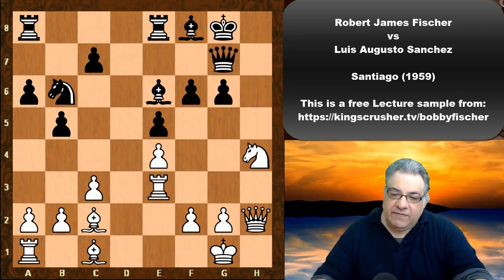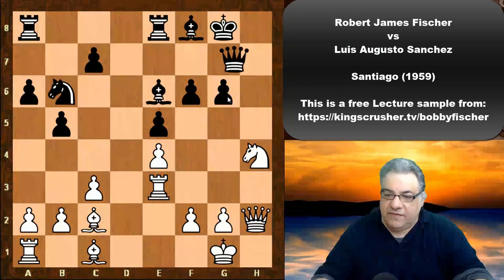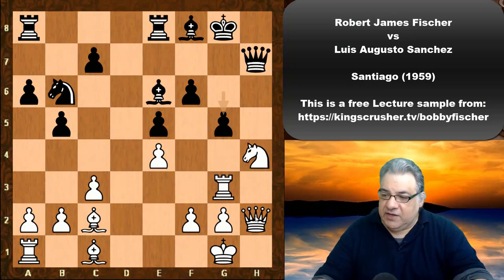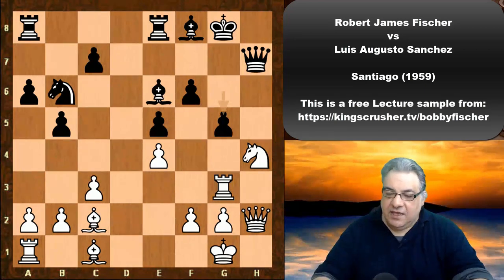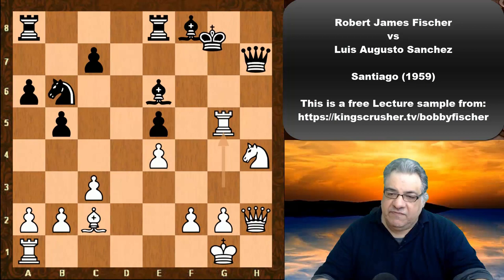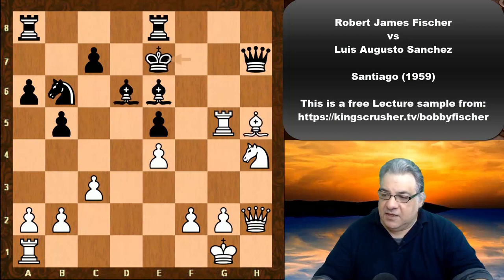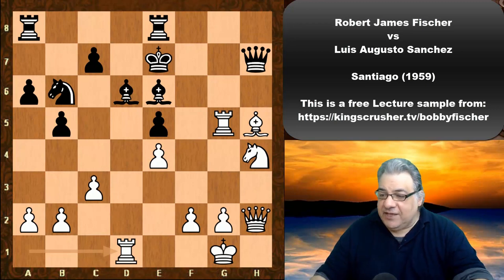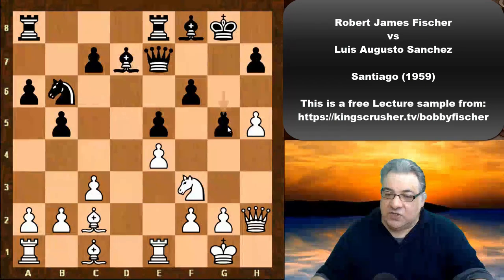If Qh7 tries to stop a knight sack, Rg3, g5 comes along anyway but under better circumstances with queens coming off — this is much safer for Black's king, and the bishop sack is not too convincing. It seems an even position in those scenarios, so maybe g5 wasn't strictly needed, but it was played.